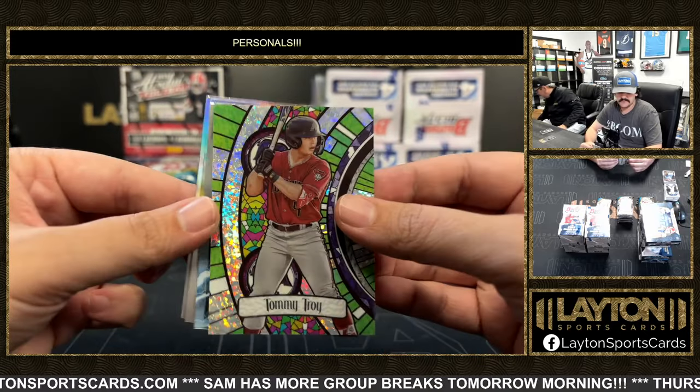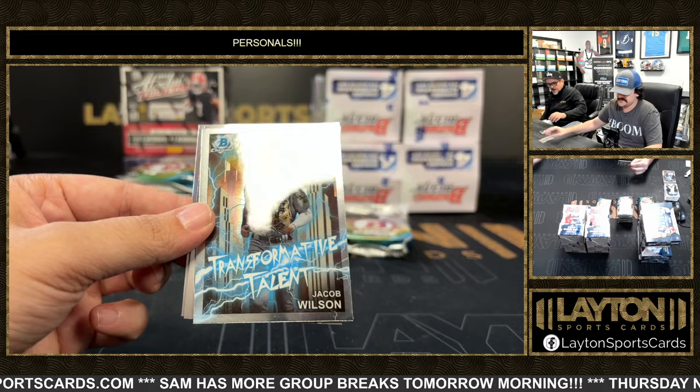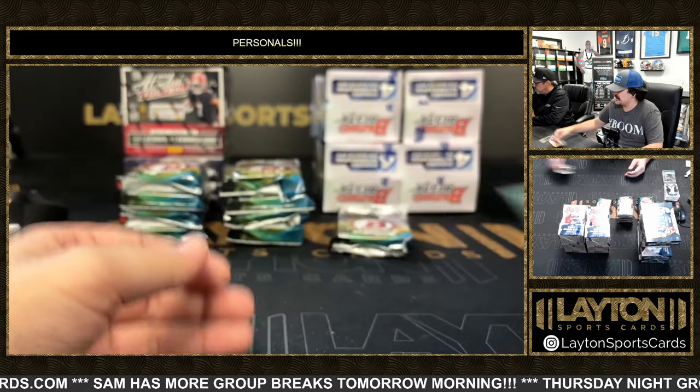There's a mini diamond Tommy Troy, D-backs to 150. Jacob Wilson, first DeLeo, and Christian Opper.